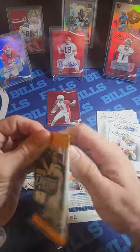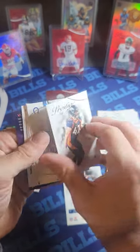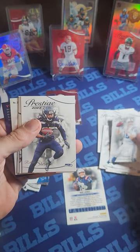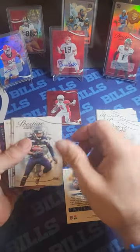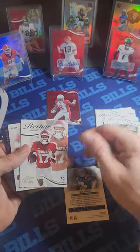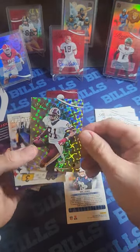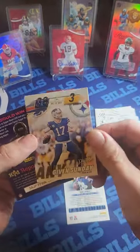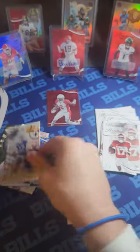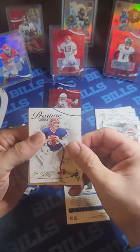Pack four — Josey Jewel, Peyton Manning, and Richard Sherman. Some rookies here — Dayon Henley, Marvin Mims, and a diamond parallel. Art Monk is a great player. Then there's your QB1 right there — Josh Allen, who plays the Steelers on Sunday. That's the last game of the regular season and it won't be close. We've hit two numbered cards; let's do one more, looking for city limits and an auto. Jim Kelly — another legend.